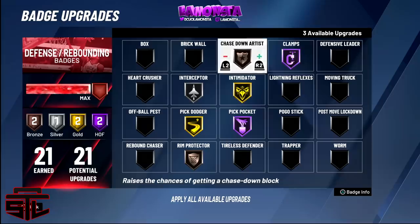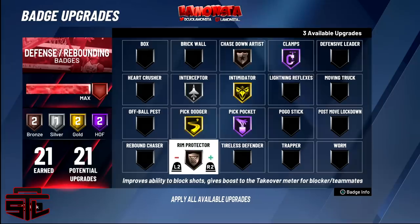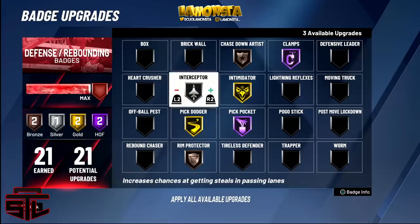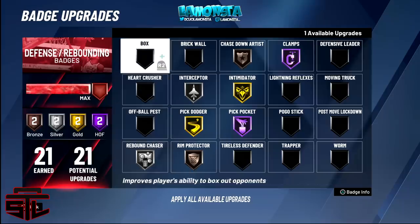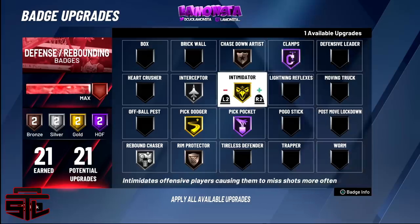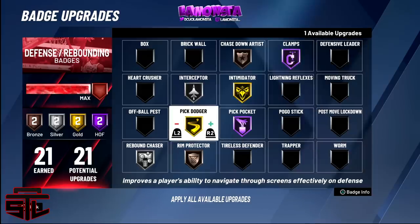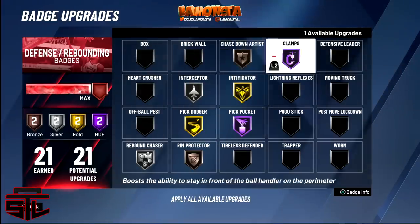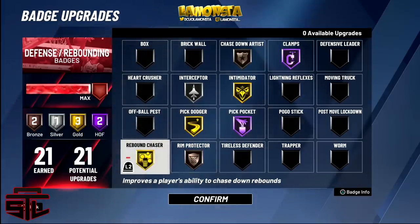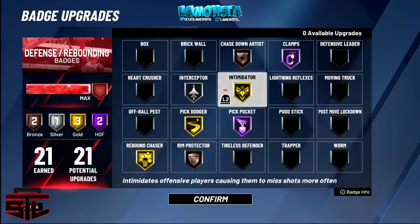Now for my two-way slashing playmaker — this is the official setup. He only has 18 badge points for people who made my exact build. But if you're on my two-way play sharp, you've got three more extra points. On that build I chose rebound chaser so I can actually get boards. None of the other defensive badges are as useful, so if I'm getting screened too much I'll put that last point on pick dodger, and if people are making too many dumb shots I'll put it on another badge. With this build I'd go rebound chaser on gold.